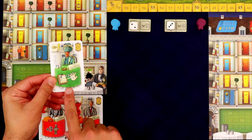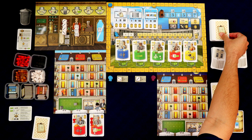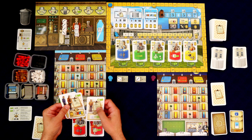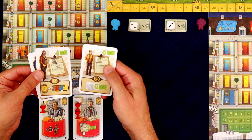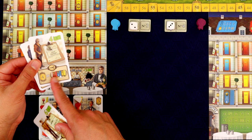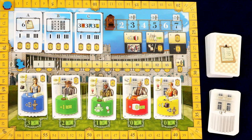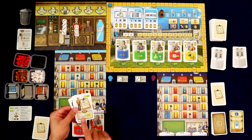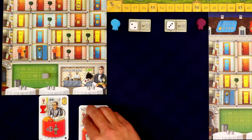The special ability from that room lets me take three new staff members into my deck. Looking at the options: there's an in-game scoring card that gives four points for each set of completed rooms — really good since we're trying to get sets for the objective. And this one lets you ignore guest costs when bringing them into your diner — free, jump the line — that can save a lot of money and give more choice.